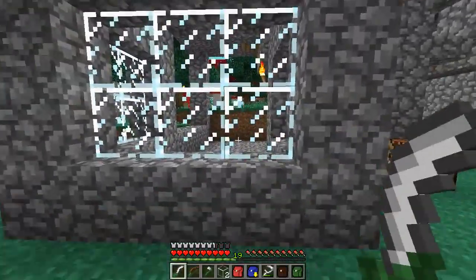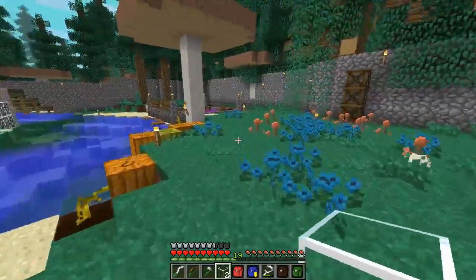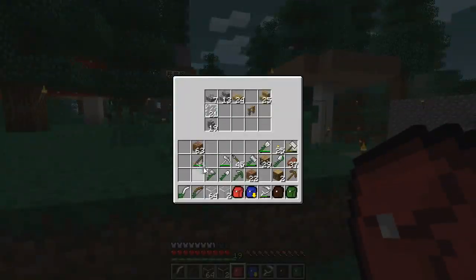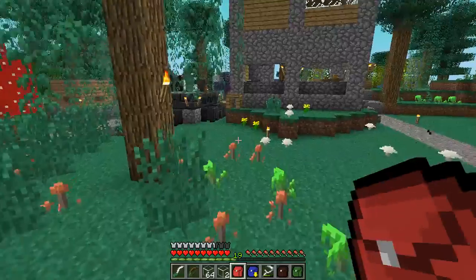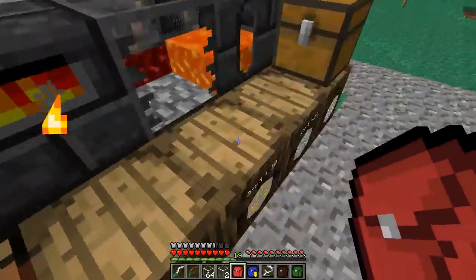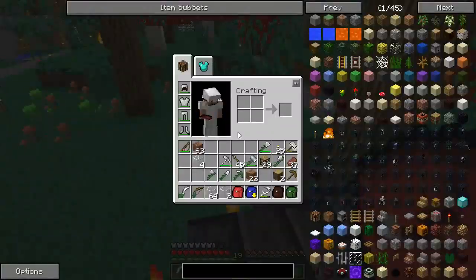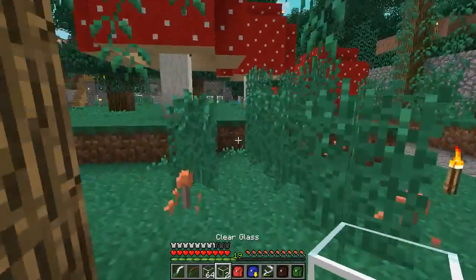I'm not too much of a fan of these window panes as they are — the white streaks are a bit annoying. I have done up some clear glass; we have 66 panes of clear glass. This comes from the smeltery. What you can do is take some basic glass, smelt it up in the smeltery, put it in one of these casting basins, and that gets you clear glass.